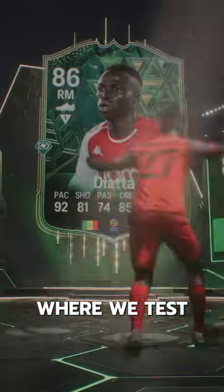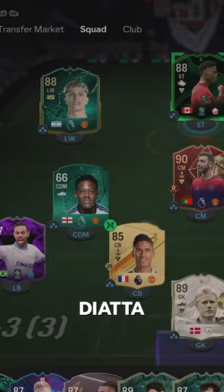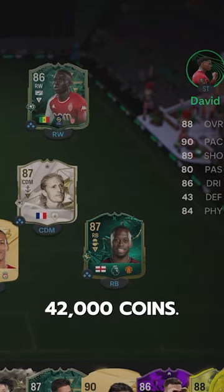Welcome to Baller or Bust, where we test FIFA cards so you don't have to. We've got Winter Wildcard's Diada, and we acquired him via SBC for 42,000 coins.